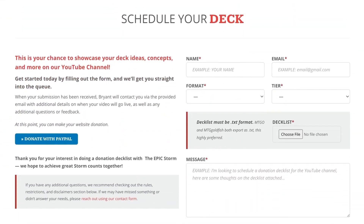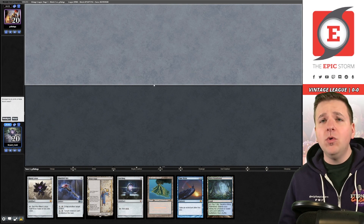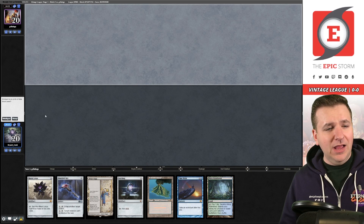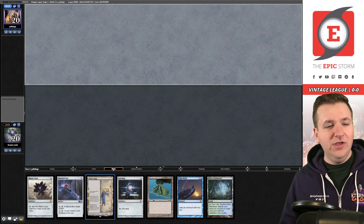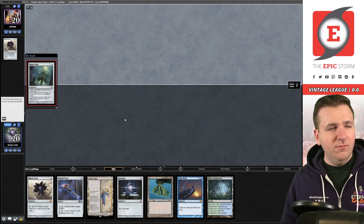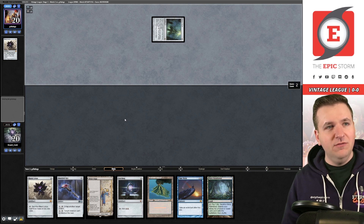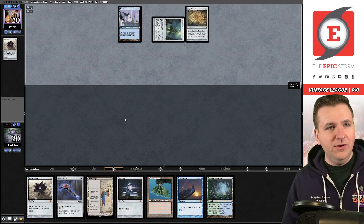Welcome to the first round. I have no idea what our opponent's playing. Here we have Black Lotus, Sol Ring, Time Walk, Key, and Saga. I'm tempted to keep this — it might not be good enough in a lot of matchups but I want to see how Time Walk and Saga plays out. That's a free Mana Vault — we're facing Paradoxical Outcome. In the last video I played, I believe four of my five rounds were the PO mirror.